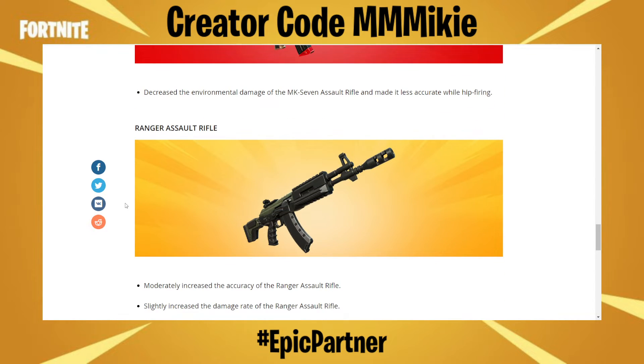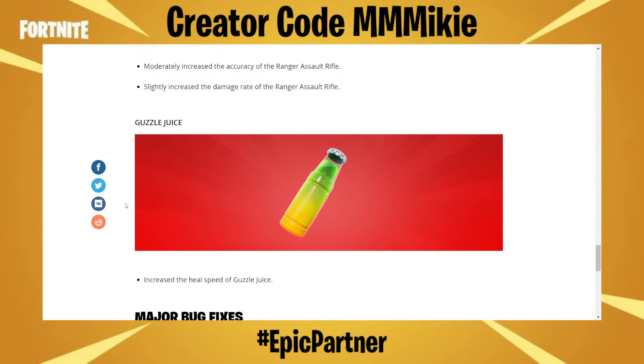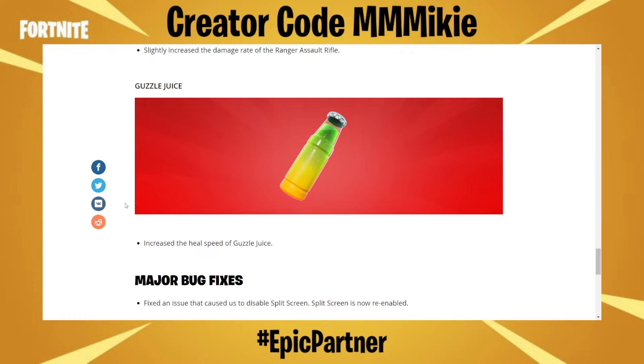The Ranger Assault Rifle had moderately increased accuracy and slightly increased damage rate. For the Guzzle Juice, they increased the heal speed.